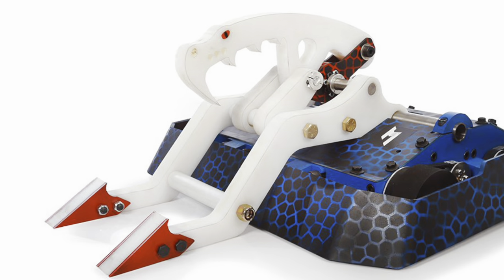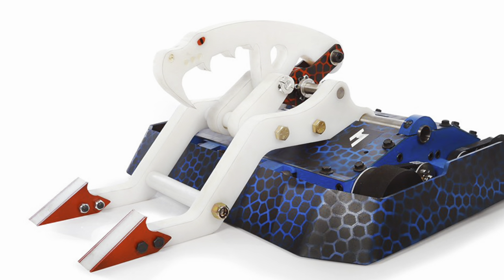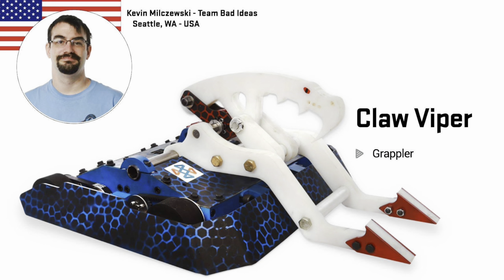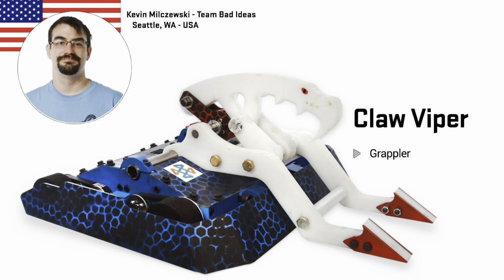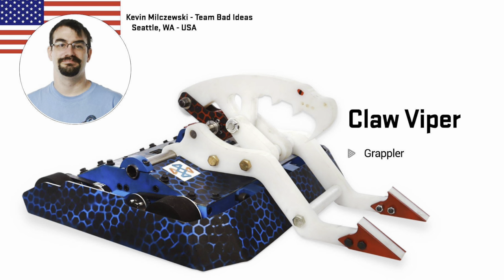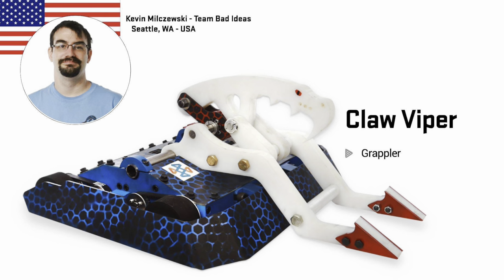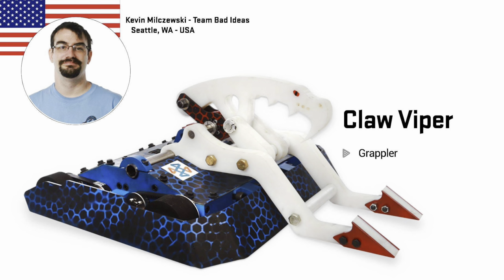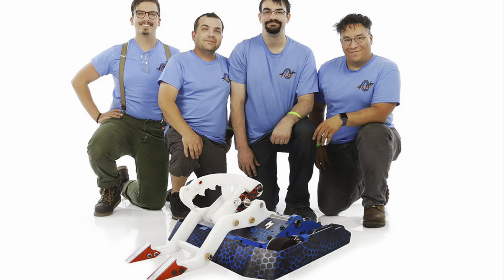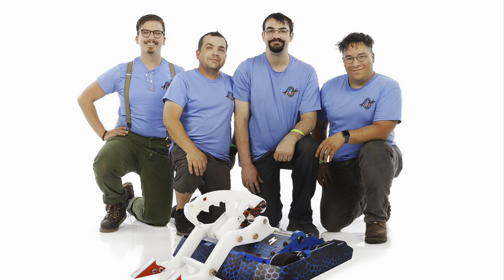Claw Viper have redesigned their weaponry and now it's a sort of four bar claw that can grab, lift and suplex, which I'm very excited to see because it is just so very unique. This thing is fast as we saw last season. Hopefully the driving will follow suit this time round and we'll get to see Claw Viper do some good grappling. May I just say what an awesome job of the paintwork.